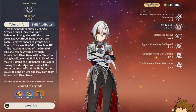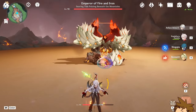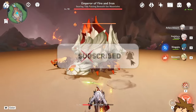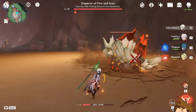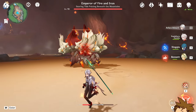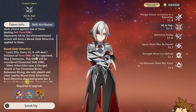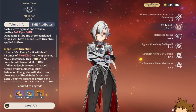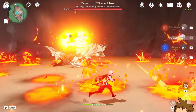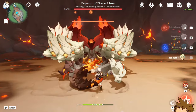Her bread and butter comes from her elemental skill. You use your elemental skill and go into a dash state — you dash, hit a few opponents depending on how many are in front of you, and then you apply something called a Blood Death Directive. This is a debuff; the opponent has an X on them. Every five seconds a pyro damage instance is applied. After that, use your charge attack to absorb the Blood Death Directive, and it becomes a Blood Death.